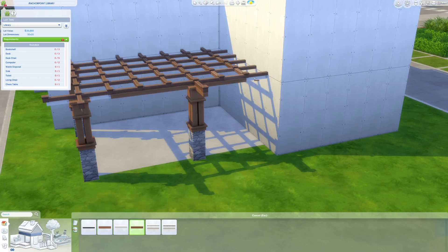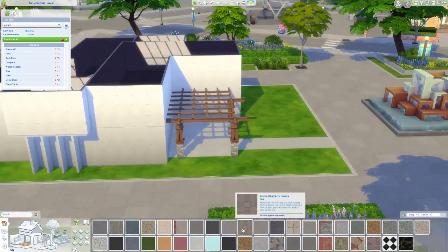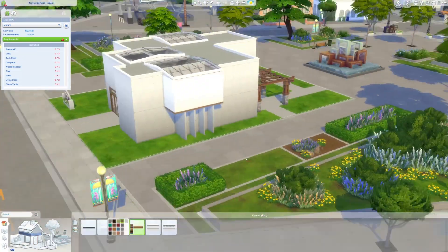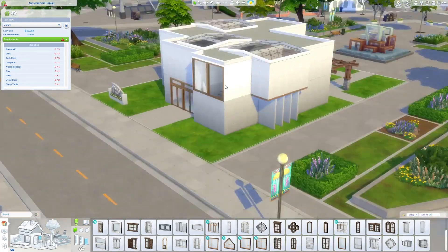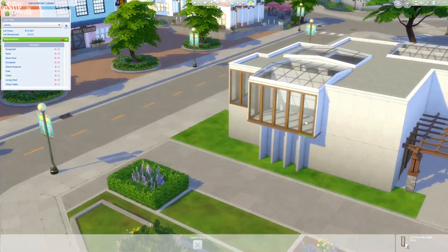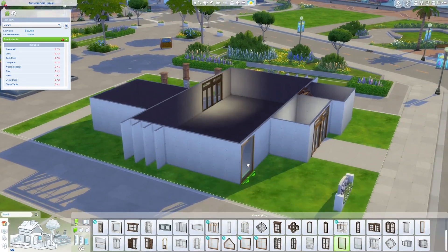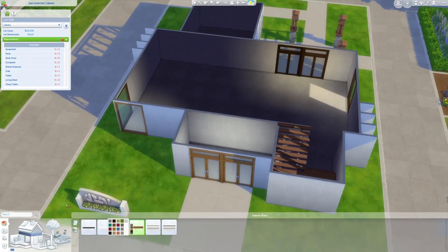It's a pretty neat build. I jazzed up the exterior a little bit with a pergola on the back, and later we add a bench and outdoor chests. There's also a chess table on the inside to meet the lot requirements — I put in two, one indoor and one outdoor. I thought it was nice to take advantage of the beautiful space surrounding the lot with all the flowers; it's kind of like a mini park, and there's a fountain nearby — the perfect spot for chess and reading.